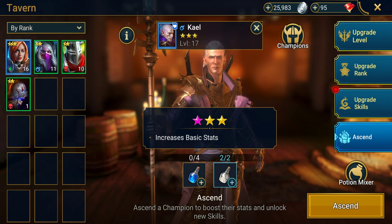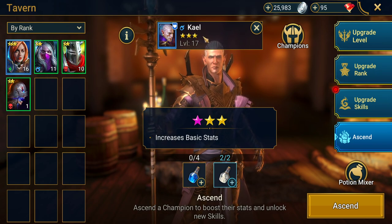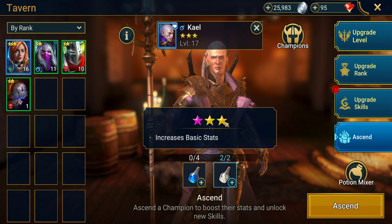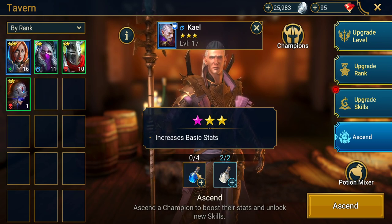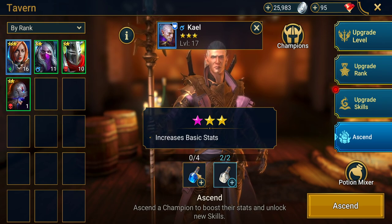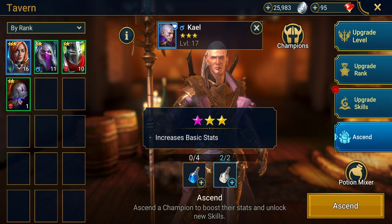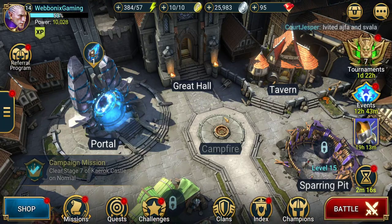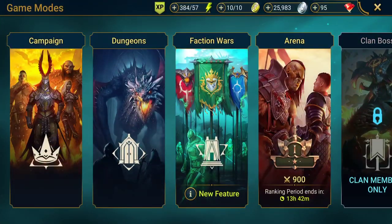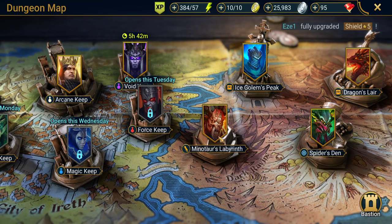Then there's ascension. To boost our champions further and get them extra stats on their base stats, you unlock ascension stars. The champions are already at three stars and we can ascend up to three purple stars, which you do by getting potions from the dungeons. We've been trying to work on that but can't complete them since they're locked right now — but that's another way to increase your champions' capabilities.